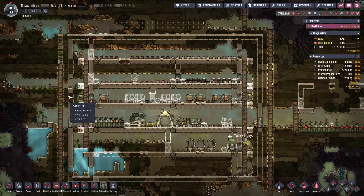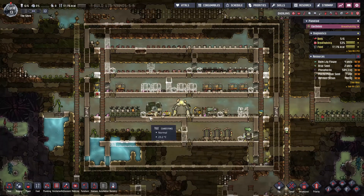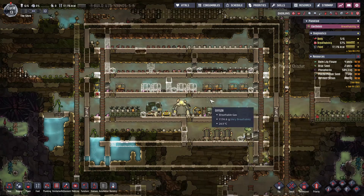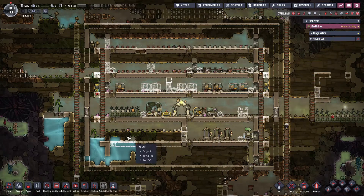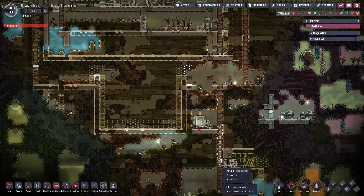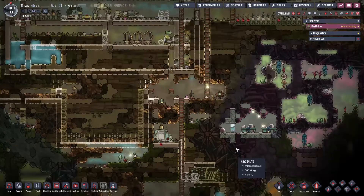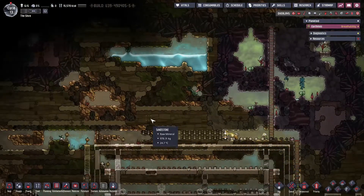Welcome back everybody to the Shire, our fun little Lord of the Rings Oxygen Not Included series — only related to Lord of the Rings because we have Frodo, Sam, and Pippin and others wandering around their little base. In our last episode we were working on getting our primary base area set up, expanding down a water tank, getting some initial power set up so we can take advantage of this natural gas geyser, expanding farms, and of course exploration.